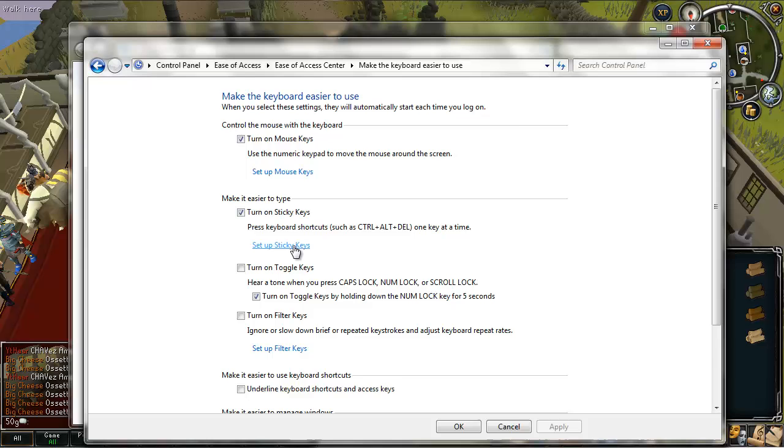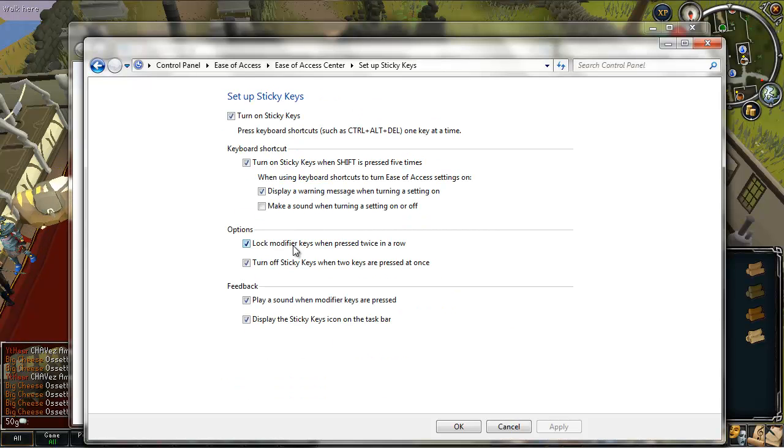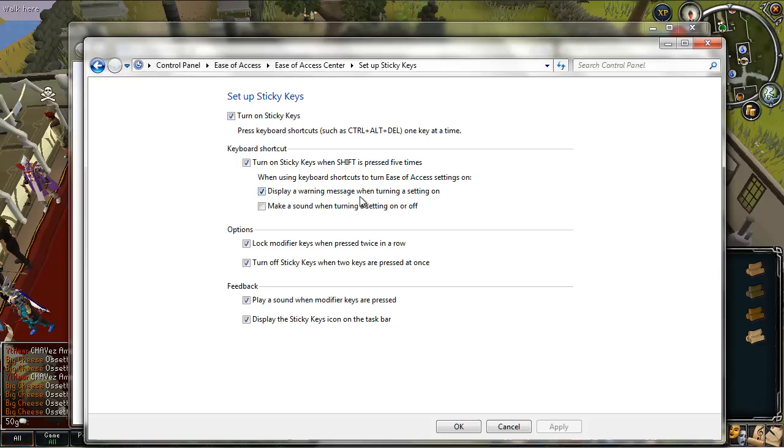Next, you need to turn on Sticky Keys and set up your sticky keys. What sticky keys do is basically hold down the Control button for you — for mouse keys, Control needs to be constantly held down, but obviously you don't want to be doing that with your finger. So you need sticky keys turned on, 'Turn on Sticky Keys when Shift is pressed five times' on, 'Display a warning message when turning this on,' 'Lock modifier keys when pressed twice in a row,' 'Turn off Sticky Keys when two keys are pressed at once,' 'Play a sound when modifier keys are pressed,' and 'Display the Sticky Keys icon on the taskbar' — all ticked.